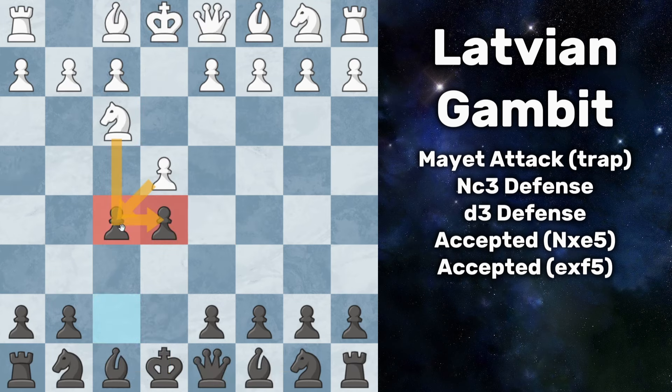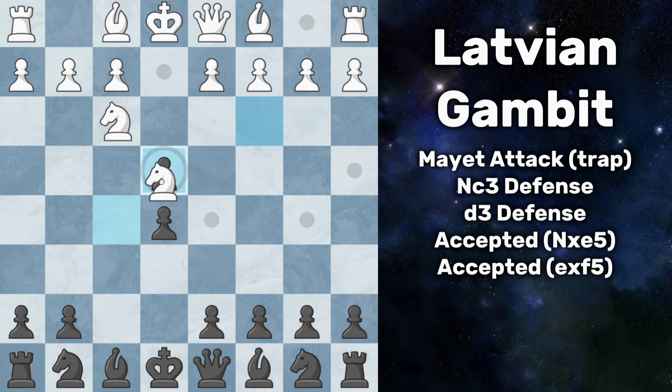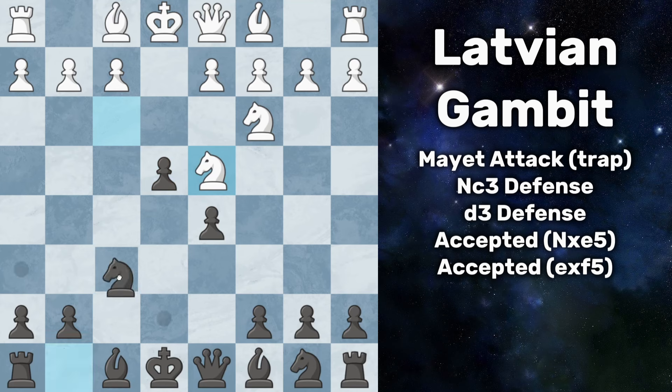Now back to the main position — they can capture either pawn, which I will cover — but they have two lesser moves you must know. The first is knight to c3, just trying to defend the pawn, but this is actually pretty bad. After you capture, white takes back, you now play pawn to d5, attack their knight so it must drop back to c3, and you now have complete domination of the center. You can push up to e4, attack their knight again, they must go to d4, and you can move your knight to f6 or play c5 to attack their knight again — already a much better position.